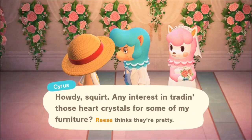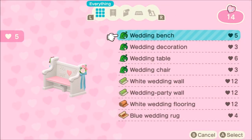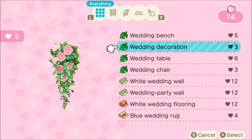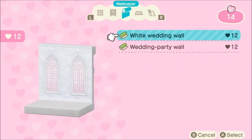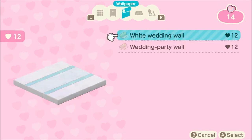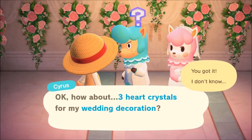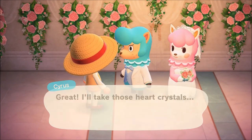To spend your crystals, go ahead and talk to Cyrus and you're going to trade them for items. I think you can only do about six per day, so keep that in mind. You need to have the crystals in your inventory — you can stack them up and come back. These are the items you can get, and you'll unlock more items as you complete this. We just got the wedding table and we'll do a wedding decoration — this is basically the currency of the wedding season event.